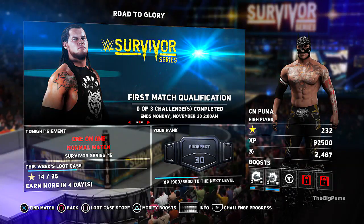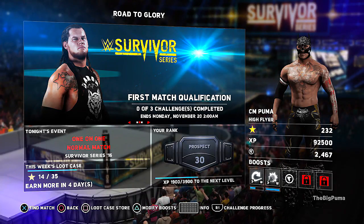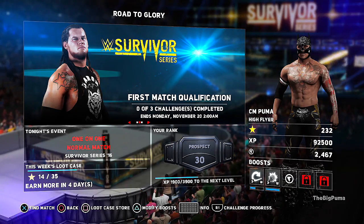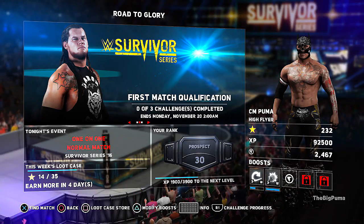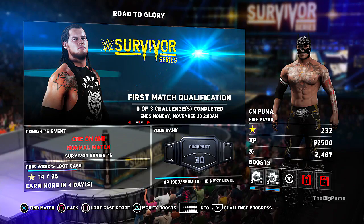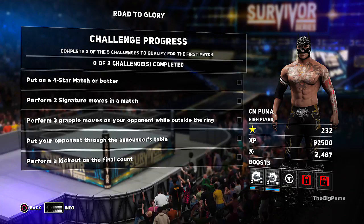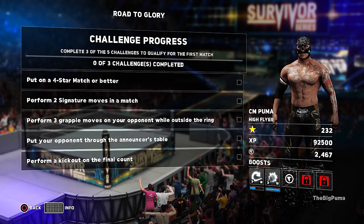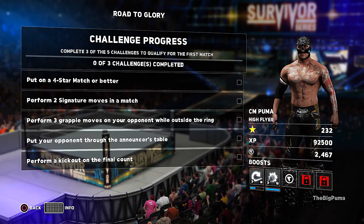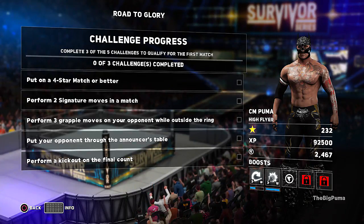What's up guys, welcome back to the channel. I am CM Puma, wherever you may be and however you may be watching - thanks for making this video a part of your day. We're back with the second part of the Survivor Series road to glory main event first match qualification. We've got to beat Baron and Corbin, but first we've got to do our qualification match. Here's the challenge: put on a four-star match or better, perform two signature moves, perform three grapple moves on the outside, put your opponent through the announce table, and perform a kick out on the final count.